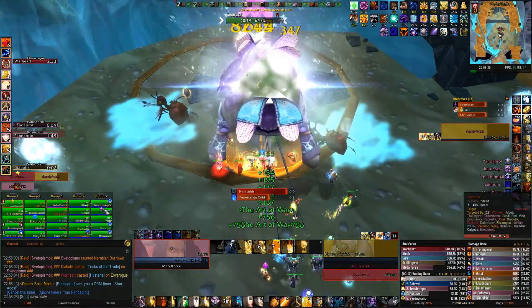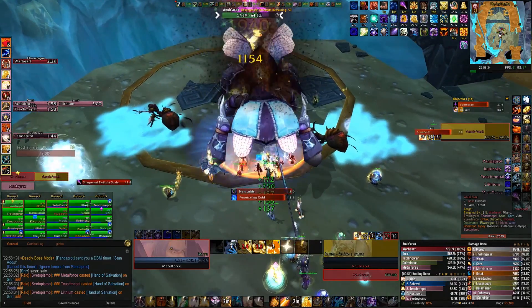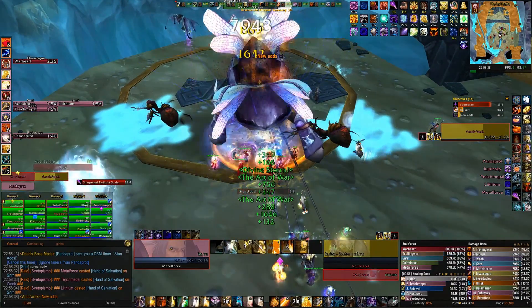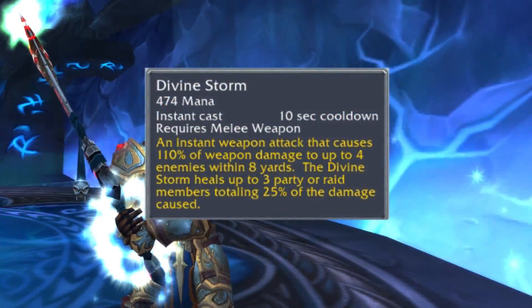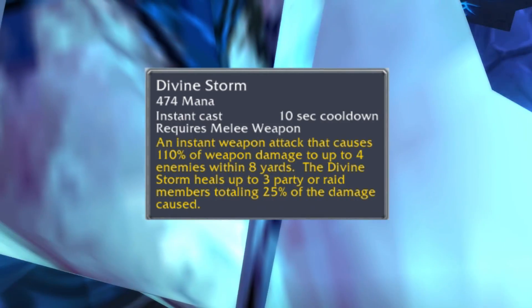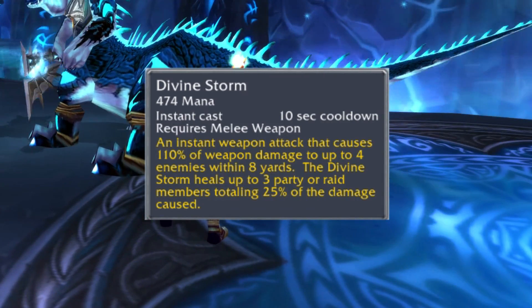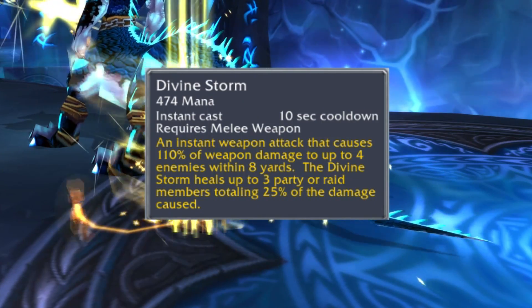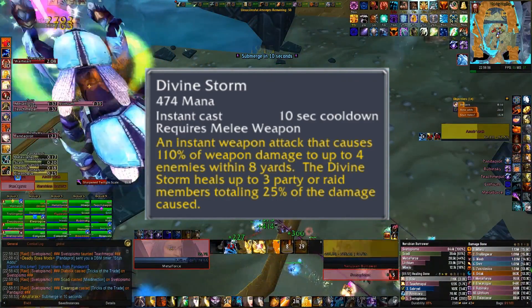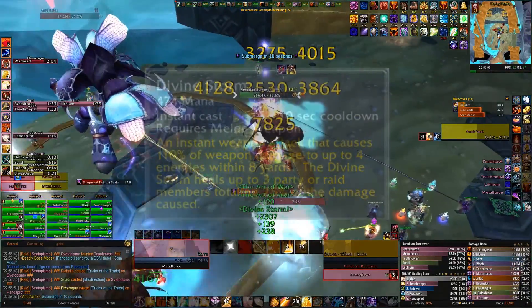Now let's go through all of the new spells, spell changes, and lastly the talents. First of all we have the ability we've all been waiting for: Divine Storm. What it does is deal 110% weapon damage to everyone within 8 yards, affecting up to 4 targets. It's your big, pumping, juicy, extremely satisfying cleave ability, and it also does a little bit of healing for the melee, healing up to 3 party members for 25% of the total damage done.